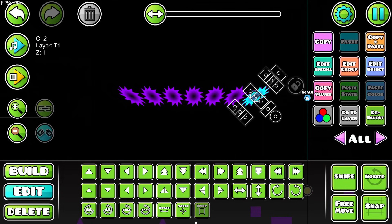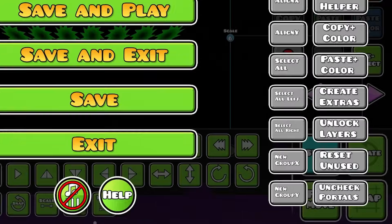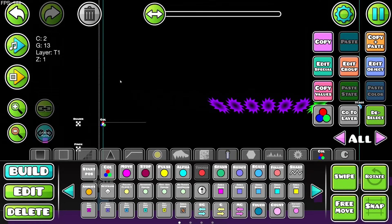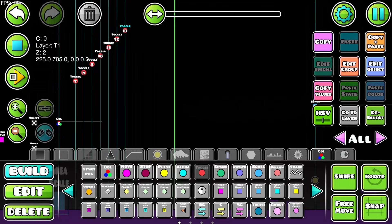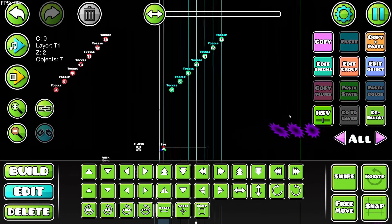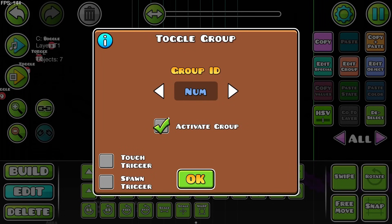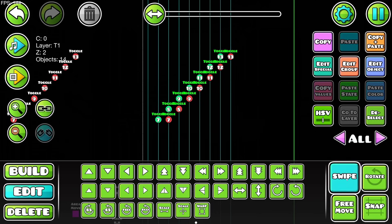I'll use a new trick someone told me: select all of these, go into the new group X button, and now from left to right they go groups 7, 8, and 13 in a row. I'll make a toggle loop — slap a toggle off at the very beginning, then for every beat activate them in a line. They toggle off after the first toggle, so when 8 is on, 7 is off.